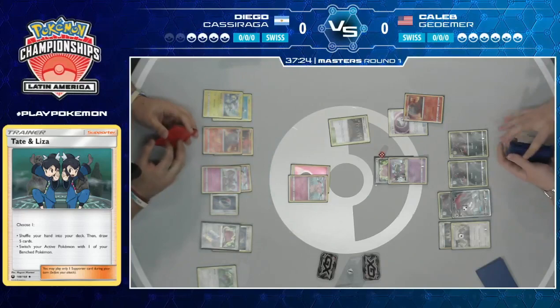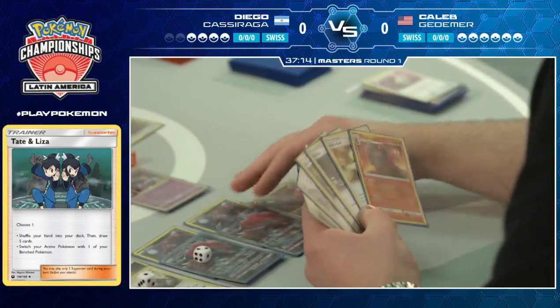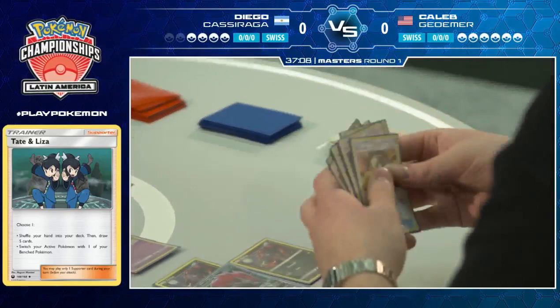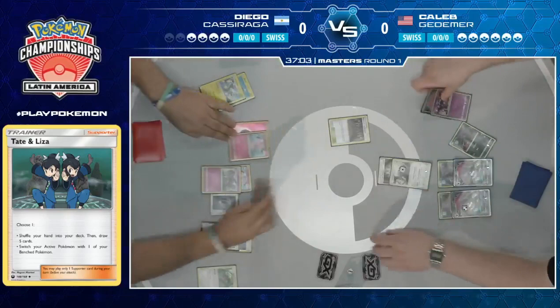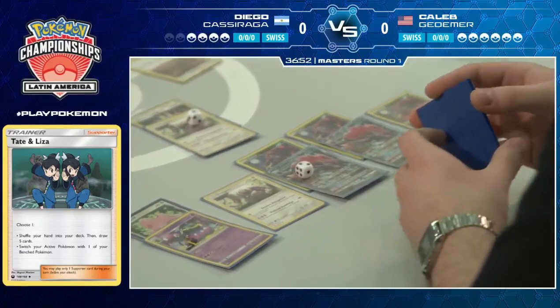Caleb pulls out a Macargo of his own, but with no Slugma on the bench and no Ditto, this might just get traded away. There goes the second Zoroark — and there's the trade, discarding the Macargo. It's actually crazy to see that Diego's deck is smaller than Caleb's because of all the draw power he's gone through. There is a very important draw there from Caleb — he finds the Guzma, and goes into the Oranguru, playing it conservative and going for resource management.